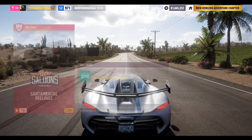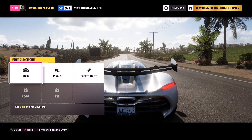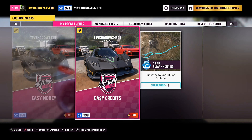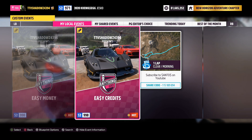I'll go to Emerald Circuit — press Y because it's in the festival place right now. You guys are gonna want to search 'easy credits' with a cash sign, or you could put in the share code. It's on screen and it will also be in the pinned comment.